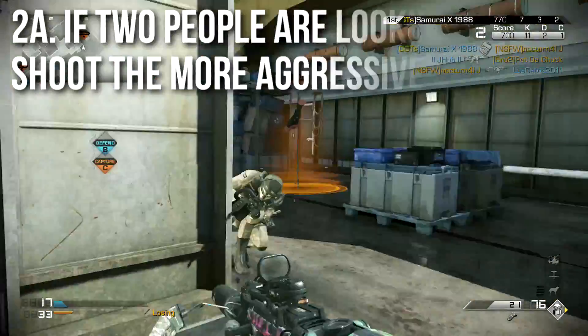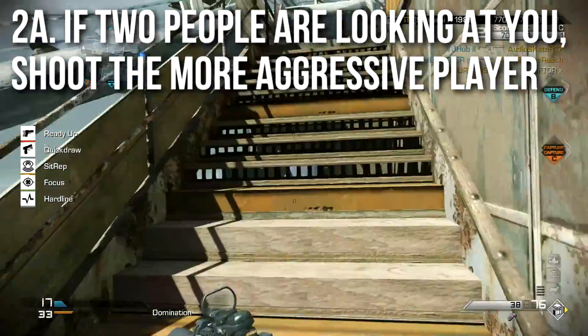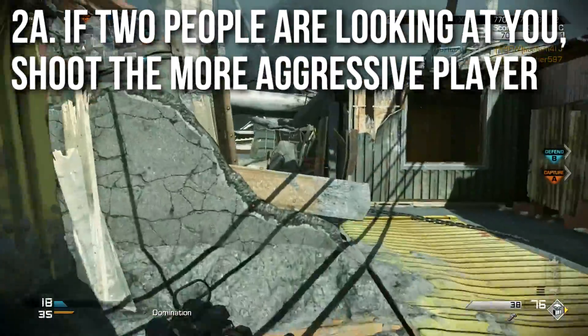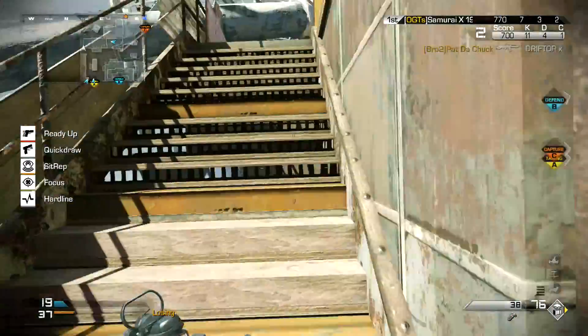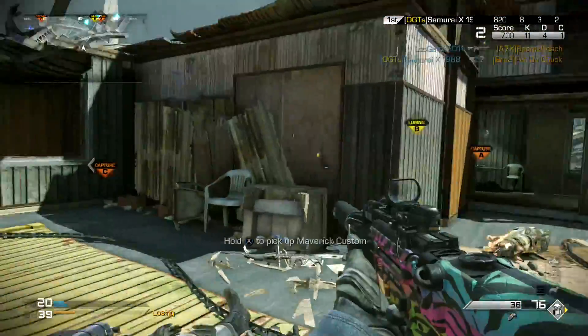I'll add a sub-rule — call it 2a. If two people are looking at you at the same time, it is always best to shoot the more aggressive player. If you can identify somebody with a deadlier weapon like a shotgun in your face, somebody spraying with a submachine gun, or for whatever reason you feel that one player is stronger, more accurate, and more dangerous than the other, prioritize that one first.